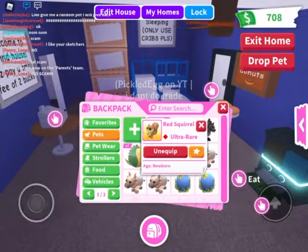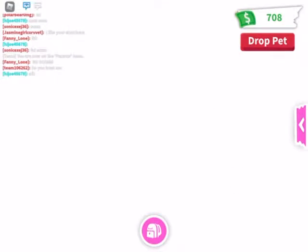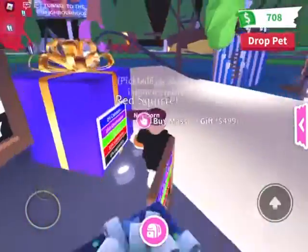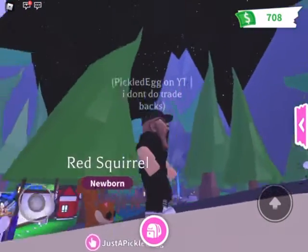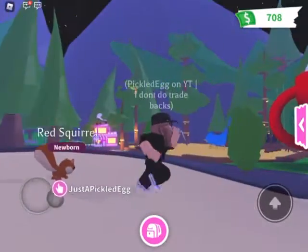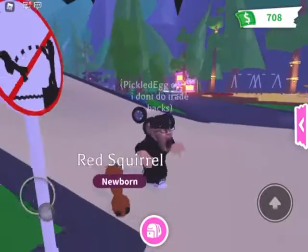I'm gonna go to the gift shop — this is the gift display. Let's just have our little squirrel follow us here. I think it looks kind of nice, very small. I wonder what the rideable one looks like.